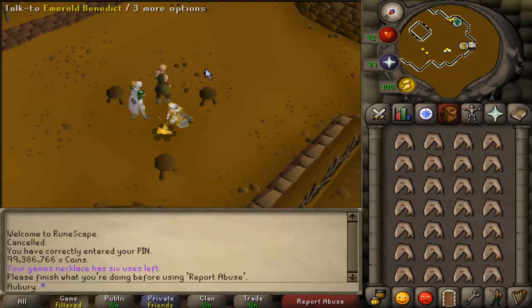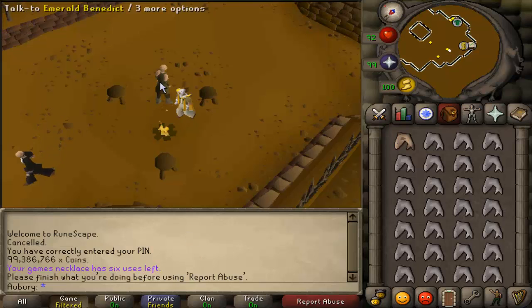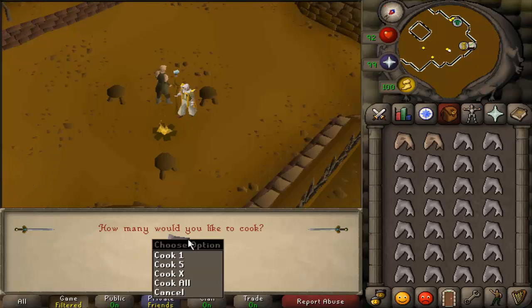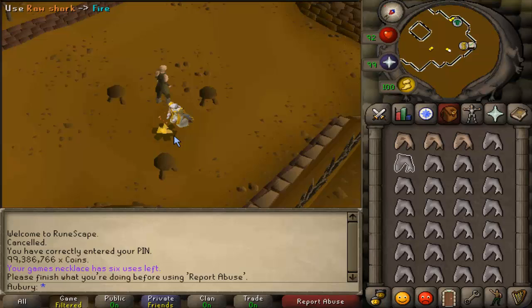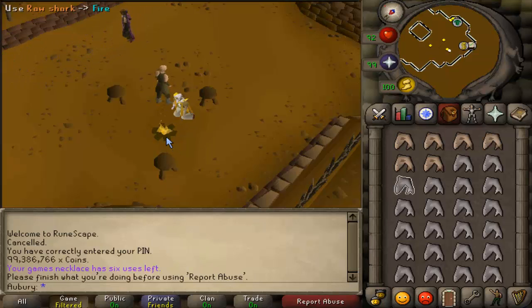As far as locations, Rogues' Den is the best spot to be. At the moment I'm using mouse keys to do this, set to the drop-down for banking which is also cook-all, so it works out well. You do have to keep yourself focused when doing this — it's not really intense, but it's constant rather than sitting there AFKing for a couple of minutes.